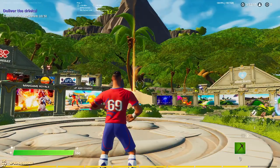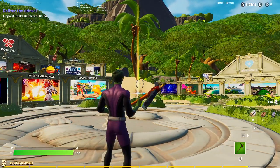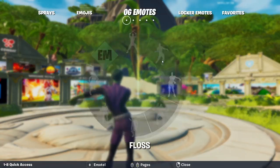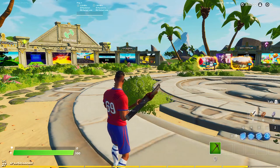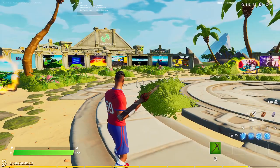If you're not familiar with this glitch, pretty much what it does is once you go into the map I'm going to show you, once you come back to the hub it'll give you every single emote and OG emote. You can use them for your entire creative session in any map that you want, and you can use this to troll your friends or just show them off to other people.